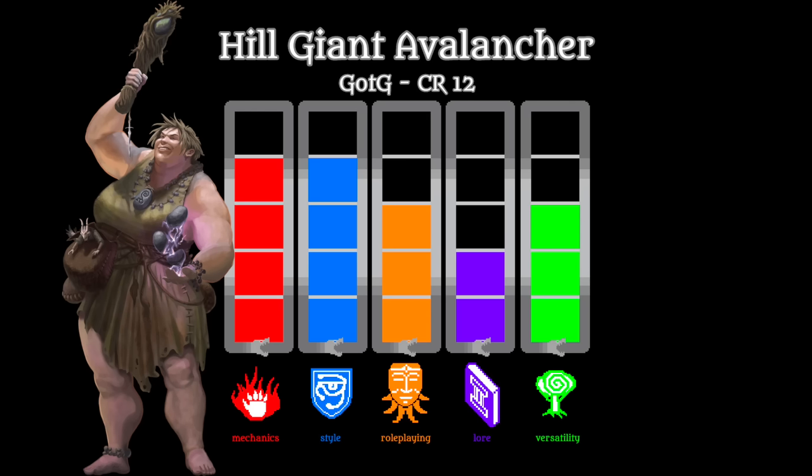Kicking off low B tier is the Hill Giant Avalancher. This is a hill giant that wields rune magic and carries lots of rocks for rune inscription and some good old-fashioned throwing. This creature is supposed to be a druid — it's tagged as a druid — but it only has four spells and no other druid features.